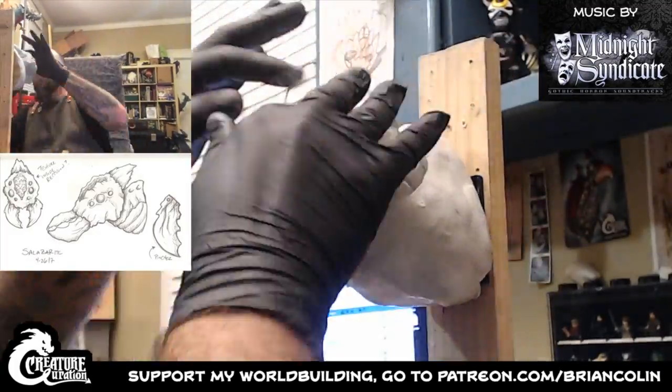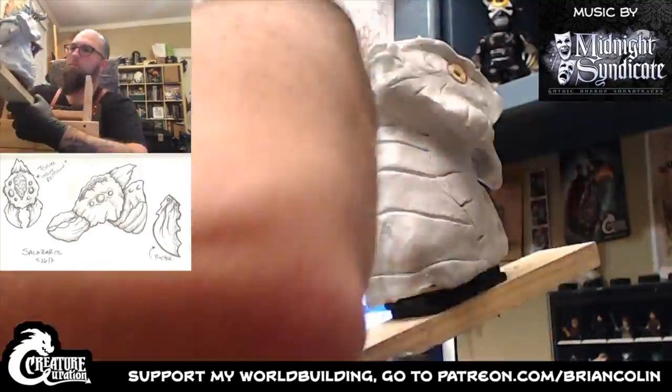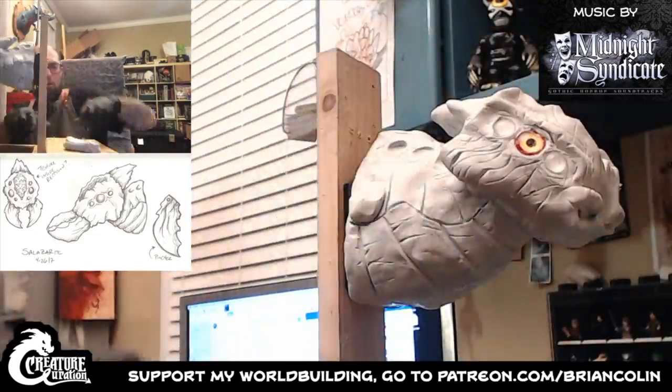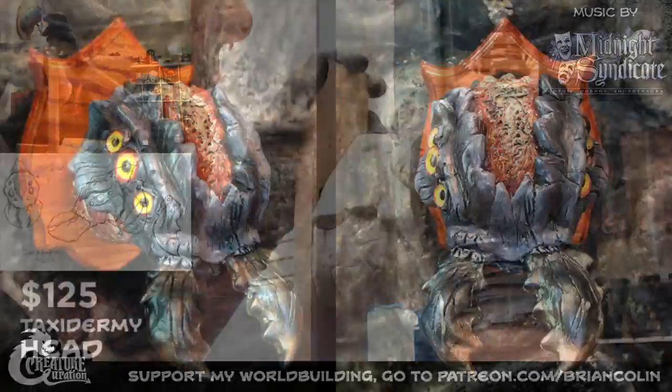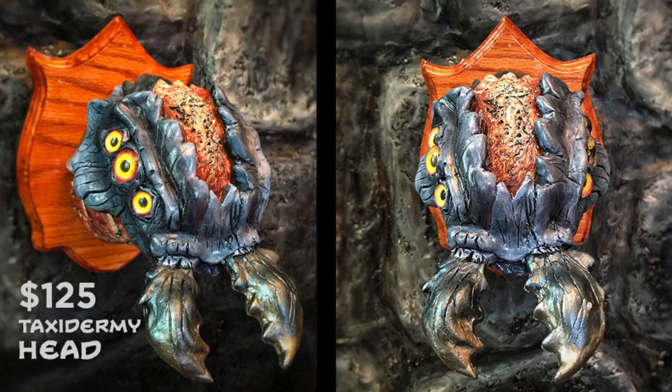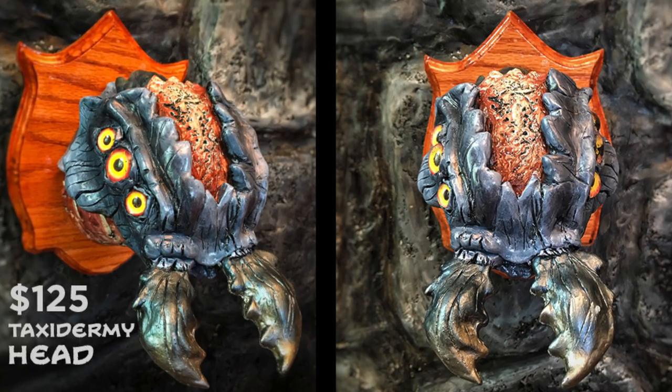Now, my world of Revlo is vast, and there are different strains of these Salzerites. This one in particular is found in the volcanic region known as the Fiery Pits. The color scheme is a Kickstarter exclusive — from the color of their eyes to the paint scheme of their bodies, this version will not be offered anywhere else.